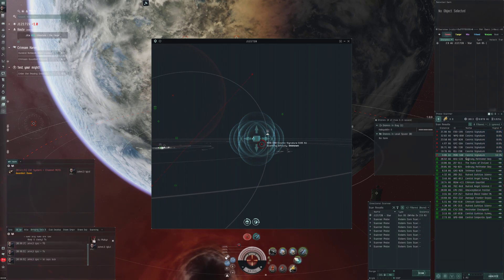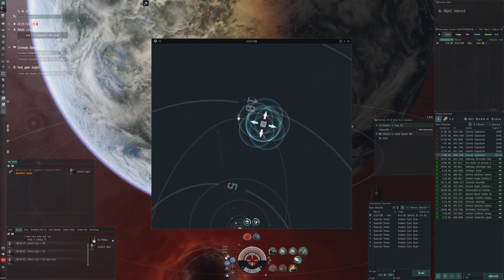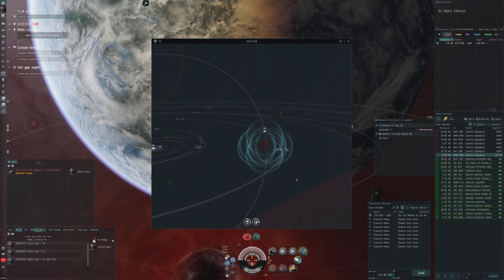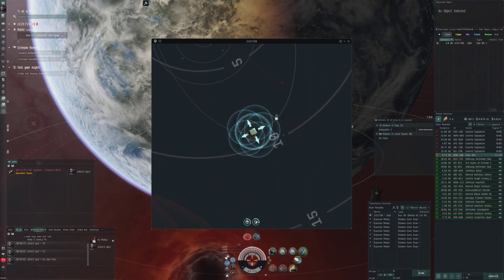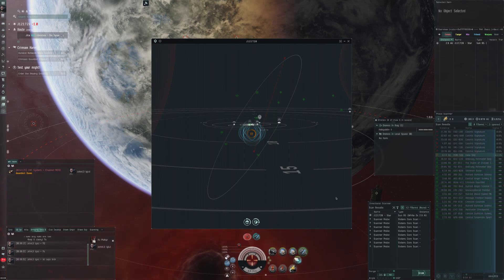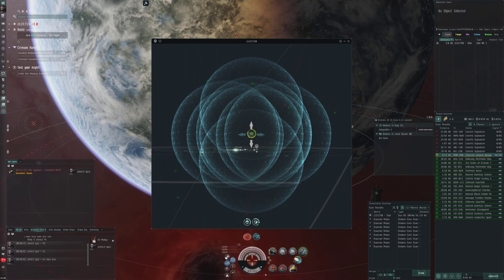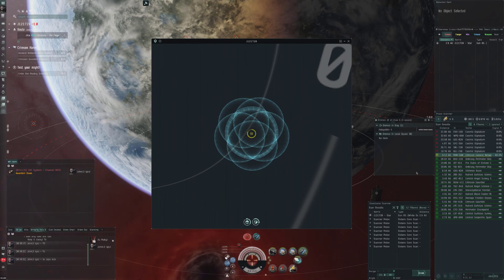Nothing on d-scan. Okay, yeah - the lower one again. I'm gonna try to keep that in mind - next time the signature splits, I'll try the one away from all the celestials and see if it pops up. Data site - ooh, another event site maybe? Hopefully a Blood Raider one. The only bad thing about this event is that you have to find the opposite faction one sometimes - you just have bad luck. Oh, not today though! Two in a row - lucky lucky lucky.